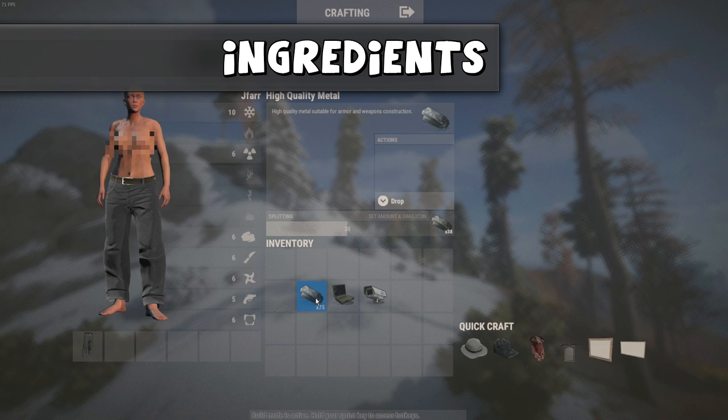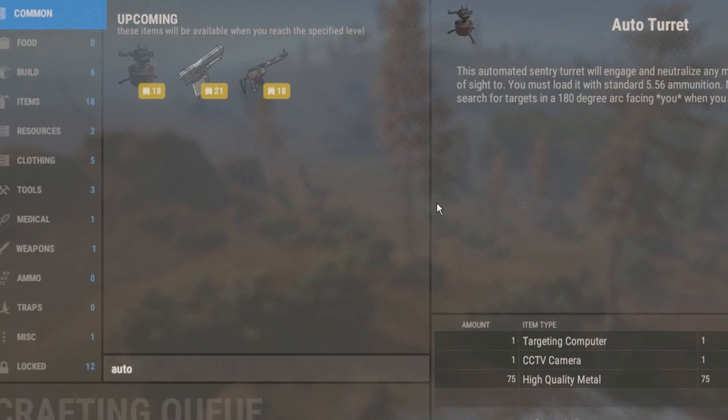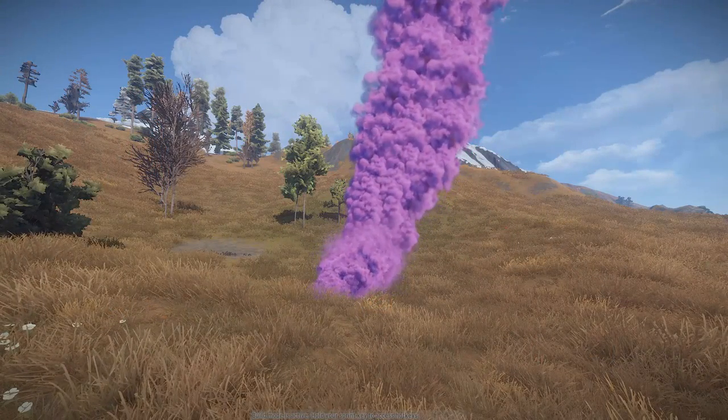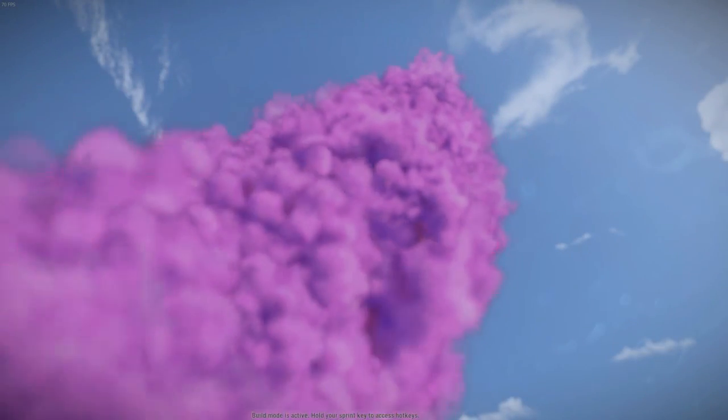The Auto Turret's ingredients are one laptop, one CCTV camera, and 75 high quality metal. You must also be level 18 to unlock the Auto Turret with the new XP system. With acquiring the laptop and CCTV camera, you cannot craft these items by learning them — you must find them in an airdrop, and they can also be acquired from attacking helicopters as well.